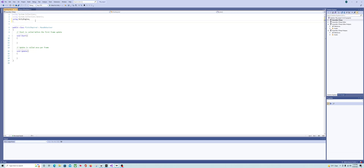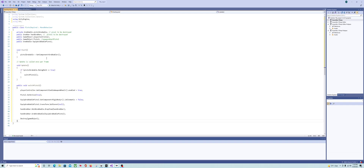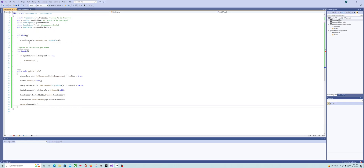At the top, add using BNG. We're going to need a couple of Grabbables: our pistol grabbable, which is the pistol to be destroyed sitting on the table; the grabber from that pistol; your player controller; the pistol from the weapon wheel; and the grabbable component from that weapon wheel pistol. On Start, we get the grabbable component on the table pistol.